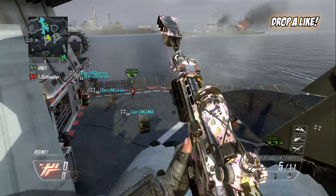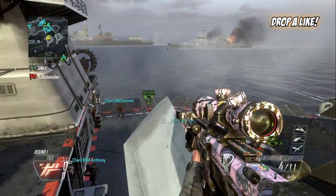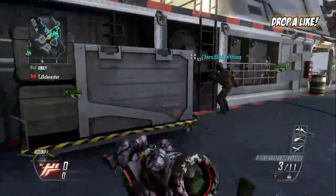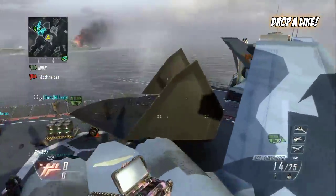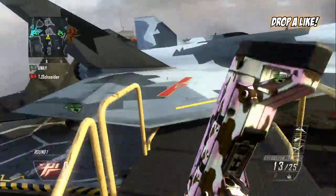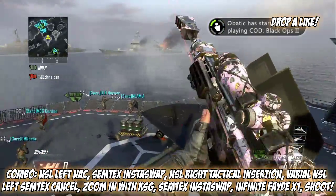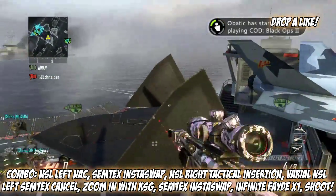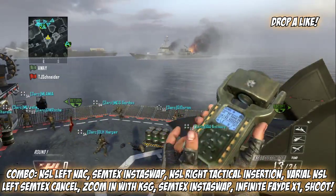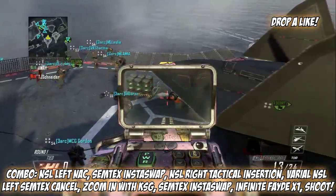What we're gonna do is shoot your DSR because we're doing an infinity phase NSL with some subtext. I'll show you what it looks like — I'm about to zoom in with the KSG. In kill cam it actually looks pretty cool. So you hack the KSG, shoot your bullet out of your DSR, pull out your KSG, swap back to your DSR, and right before it cocks back you want to do a tactical insertion to the right, subtext cancel varial, and then zoom in when it pumps.